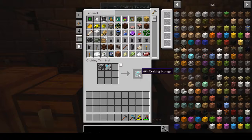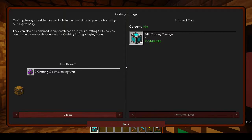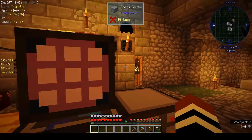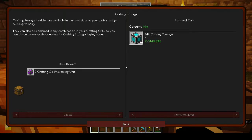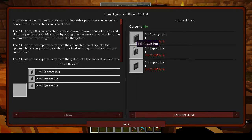Crafting storage 64k - it wants four and I made four. Those little things are so grindy to do. I think I said I was going to look into how to use the crafting stuff but I didn't get a chance - this last week has been a bit up in the air. But I need to know how to use the storage bus, export bus, and import bus.